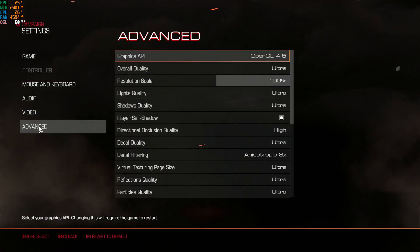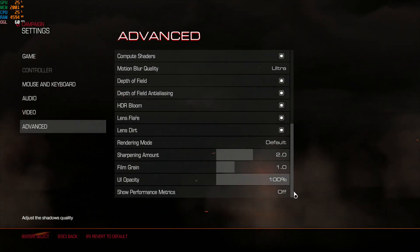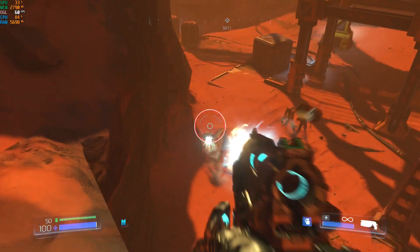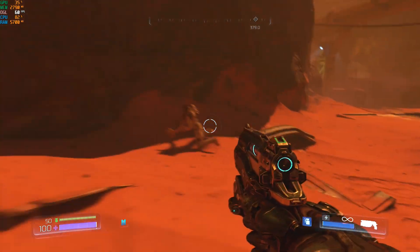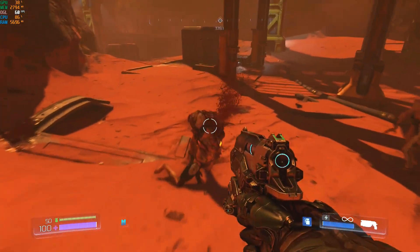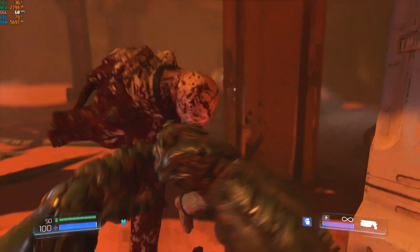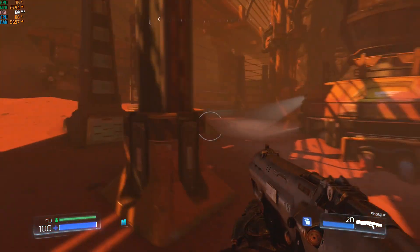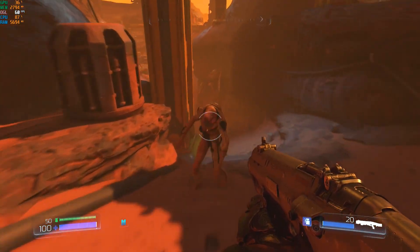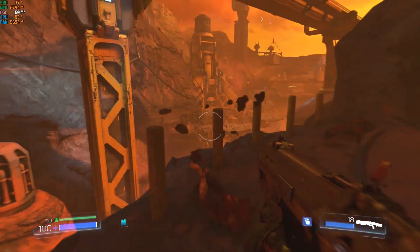Doom from 2016 using the ultra graphics quality preset. We're on planet Mars doing some casual target practice and even in stock settings we're getting a solid 60 frames per second. CPU is loaded about 80 to 90 percent and the GPU is about 30–40% loaded. So no problem whatsoever for this 2007 quad-core Xeon.